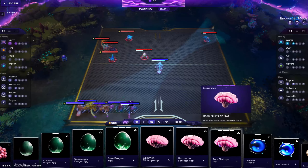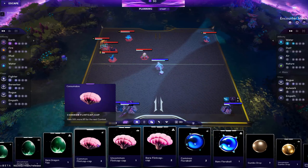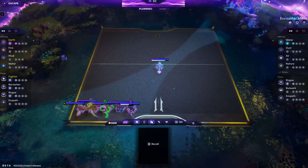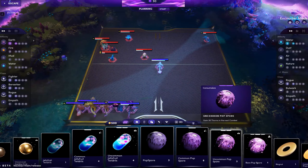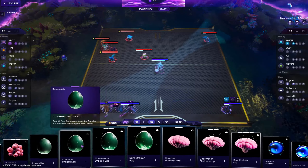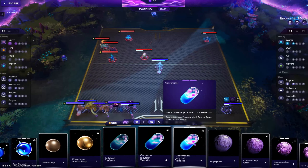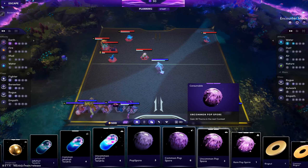To help counteract the enemy buffs, you can now equip consumables to your Illuvial. These are somewhat like augments, improving defenses, damage, dealing pure damage — you name it. They can also boost the experience gain for a given battle, making them very underrated when trying to level up your team as you explore in the overworld. Some of my favorites include the dragon egg, which can deal pure damage in an area around your Illuvial, and the flint cap, which will boost the XP gain you get after completing a battle.